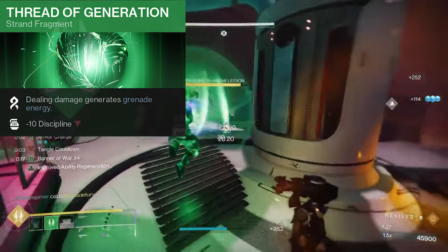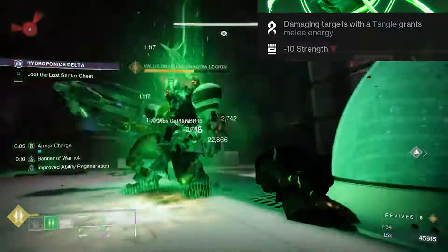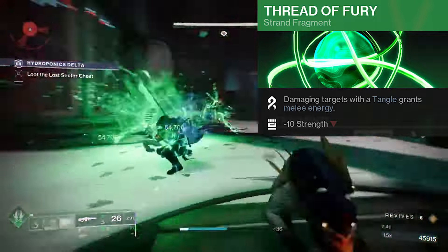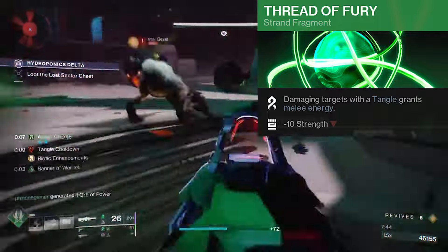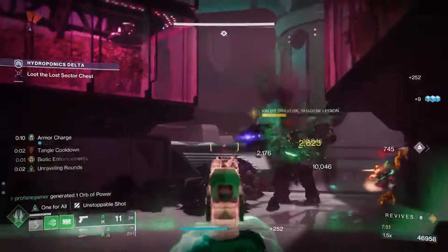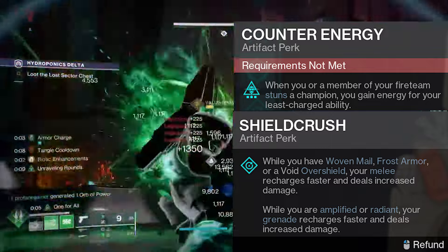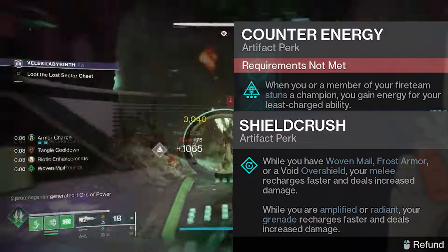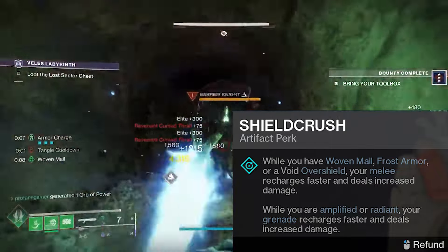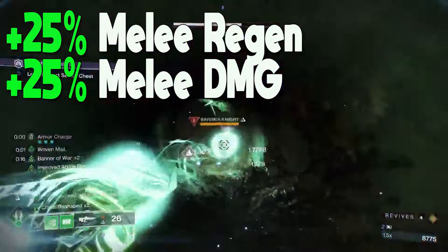We've got Thread of Generation, so as we deal damage, we'll continuously generate small chunks of extra grenade energy, helping us recharge that powerful grapple melee. We're also using Thread of Fury, so whenever we hit enemies with a Tangle, we'll generate bonus melee energy. This will be based on the combatant's difficulty level, providing us with between 10 and 30% bonus energy. Between these two fragments, we'll generate a ton of bonus energy, but to expand on that even further, we are using the Counter Energy and Shield Crush artifact mods. Counter Energy will provide 25% bonus energy to the least charged ability each and every time we stun a champion. And Shield Crush is going to give us a 25% bonus to the regeneration rate of our melee energy, and a 25% increase to melee damage whenever we have Woven Mail active.